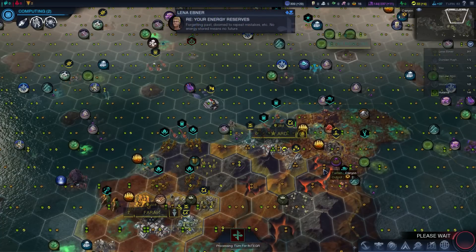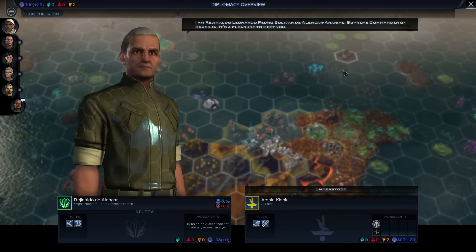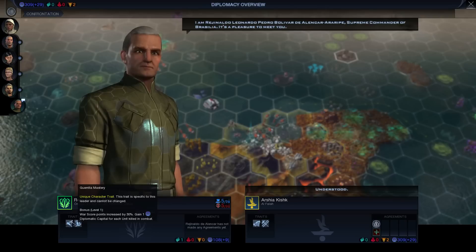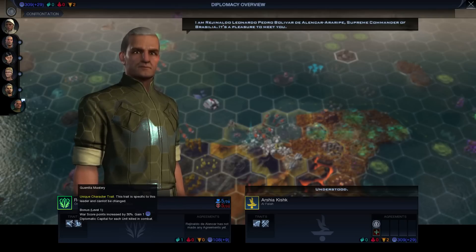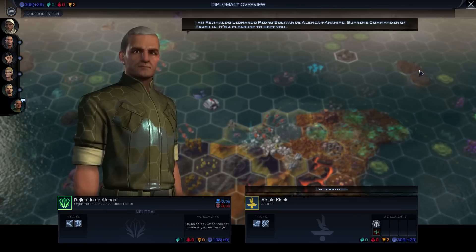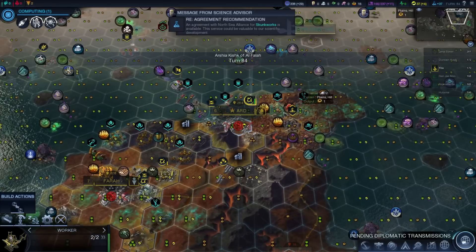We've met Reinaldo Leonardo Pedro Bolivar de Alianza Araripe, Supreme Commander of Brasilia. It's a pleasure to meet you. Brazil are very militaristic - their trait has changed. They now get war score points, which is a new feature - increased by 30%, and gain one diplomatic capital for each unit killed in combat. It would probably be a good idea to go purity and attack aliens with them. Before, they used to be really good at being Harmony because they would get military strength for land-based units. All of the Harmony special units are land-based, or most of them are.